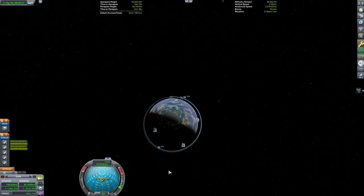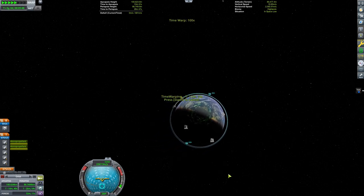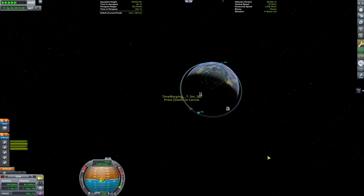I am starting in an equatorial orbit that is roughly circular. If you are already able to get shuttles into orbit, then you are probably able to get into orbit like this regularly. If you are not familiar with building space shuttles, then you can check out my tutorial on the topic.